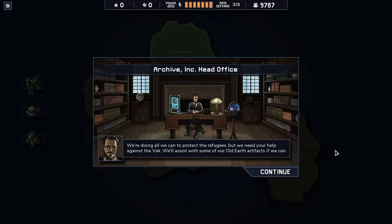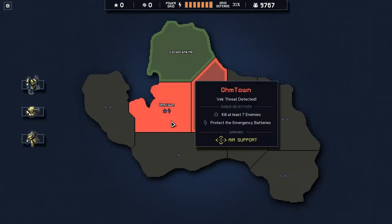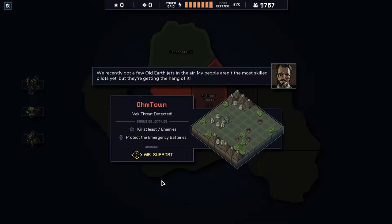Archiving Head Office. We're doing all we can to protect the refugees but we need your help against the Vec — they'll assist with some old Earth artifacts if they can. We have two missions available. Hometown — we've recently got a few old Earth jets in the air with air support. A bomb periodically targets areas of the map in a three by three area and destroys everything there. Getting tied down in an air support area with Scorpions can be really frustrating.